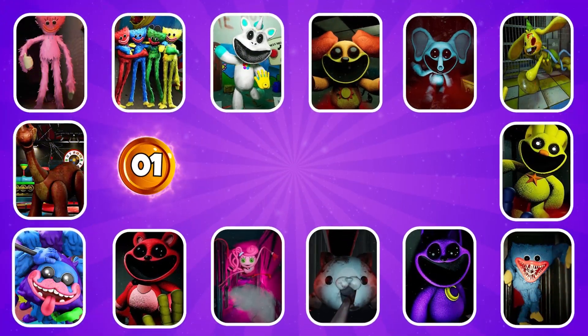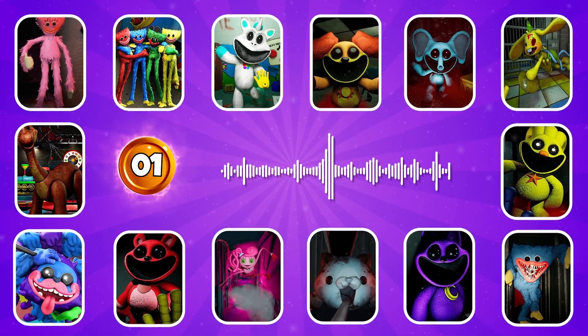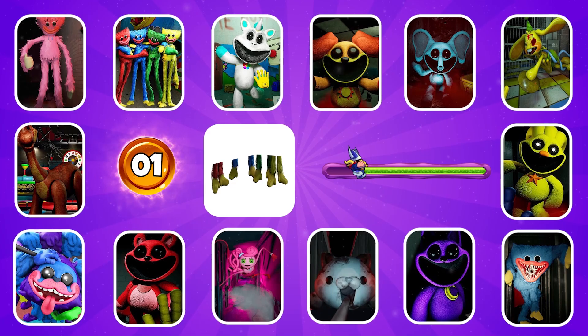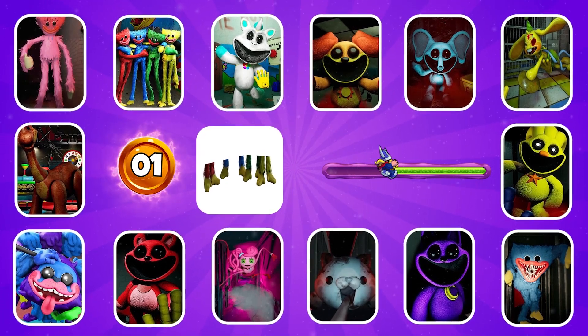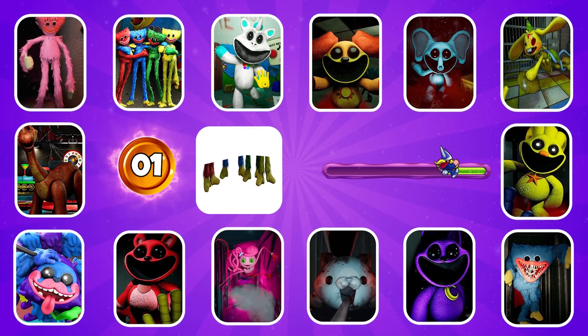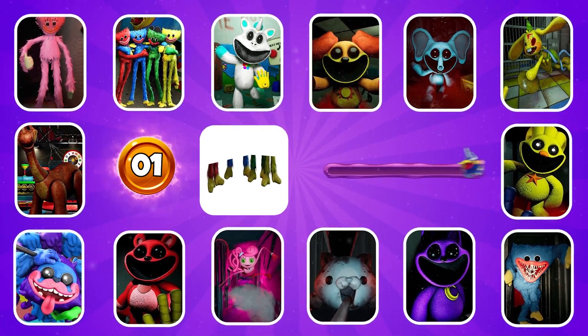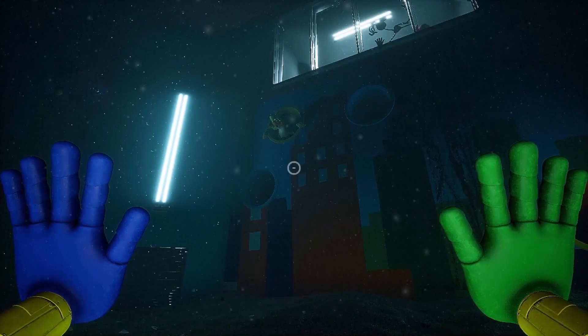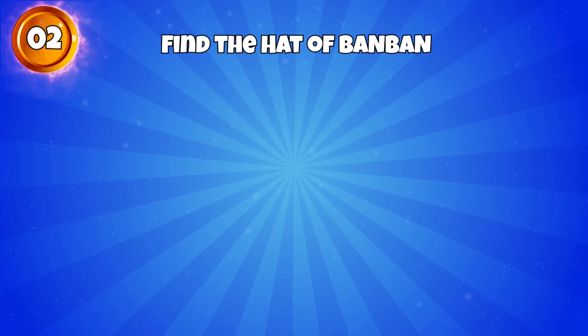Round 1 — can you guess this character? It's Mini Huggies. Round 2 — find the Hat of Ban Ban.